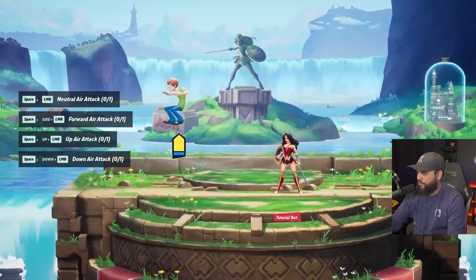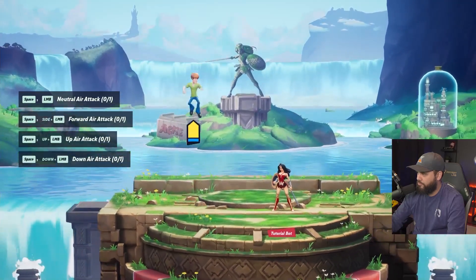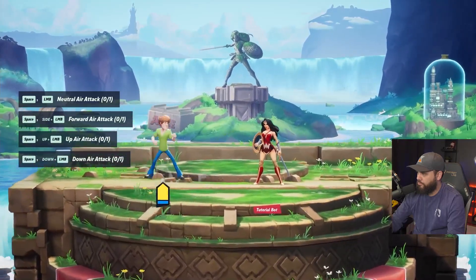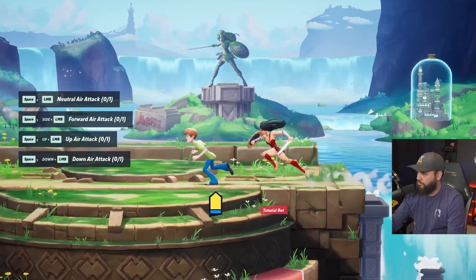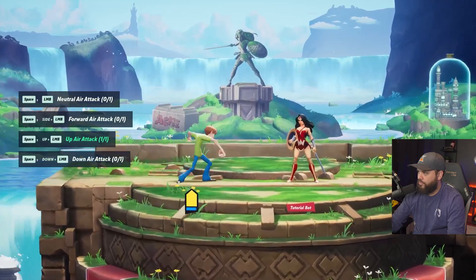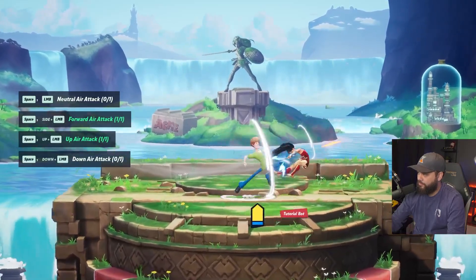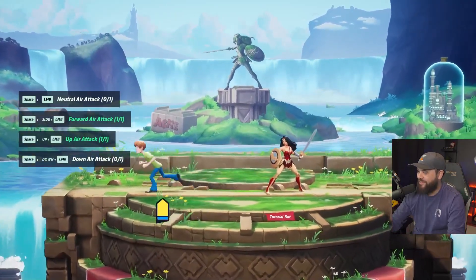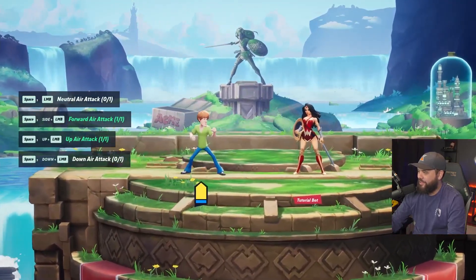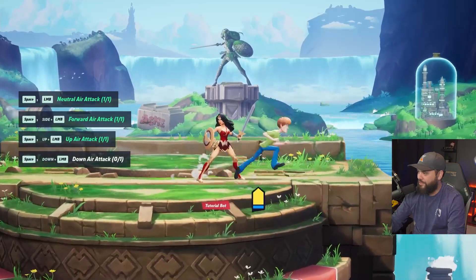You got aerial attacks, right? Forward air — oh, that's forward air. Oh, that's the knee! Holy crap. Then you got neutral air, of course. Neutral air is this — the Yoshi down air from Smash Bros.